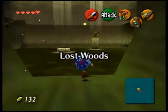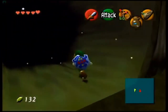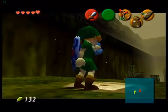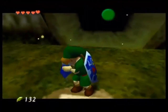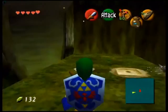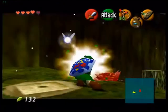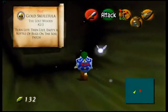I almost forgot — right here at the Skull Kid location, if you take left into this log there will be another patch of soil, which will have a skulltula.